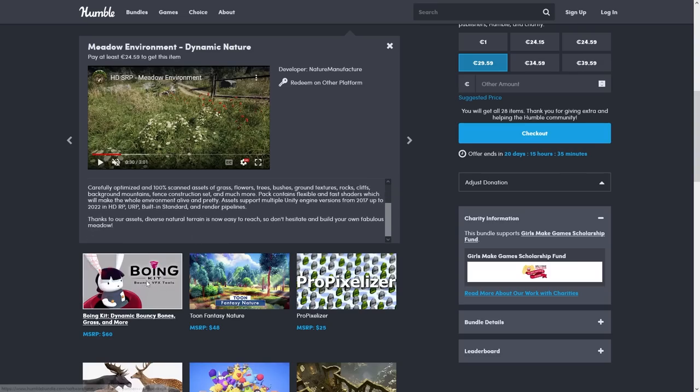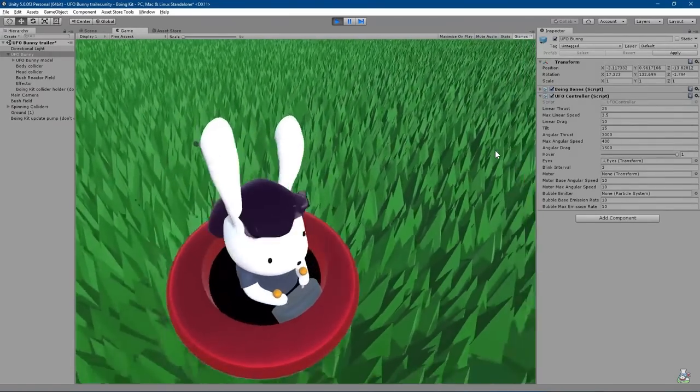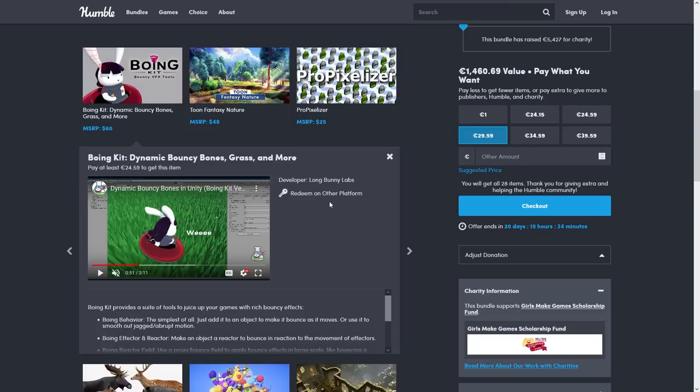Then there's an interesting tool for helping you make your characters bounce — this one is pretty great for making your characters and objects look quite a bit more jiggly, so this looks like an excellent tool to add that extra bit of polish to your game.